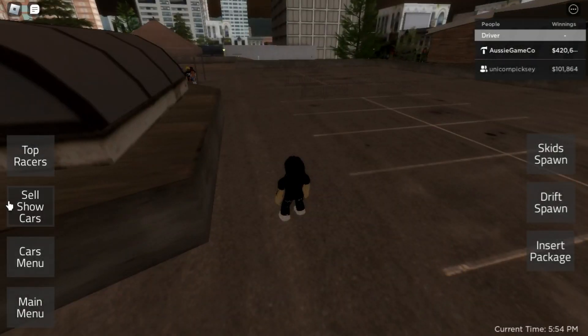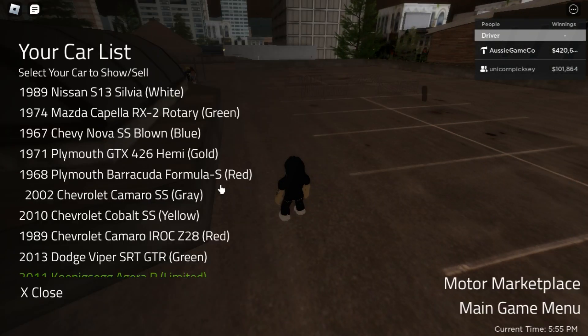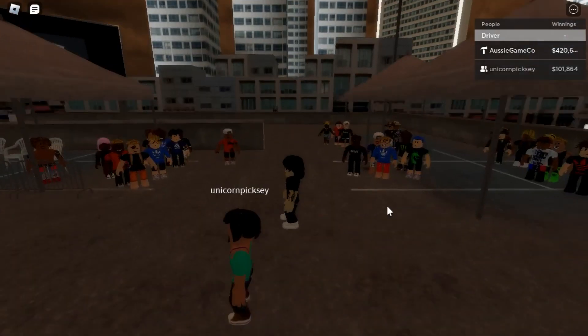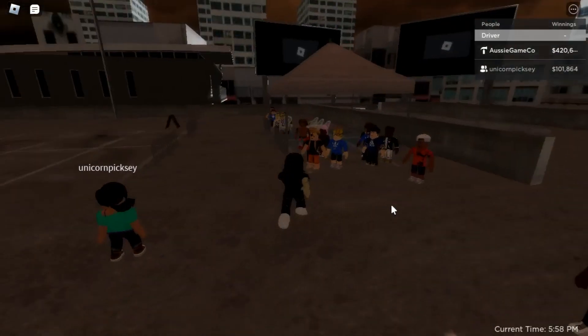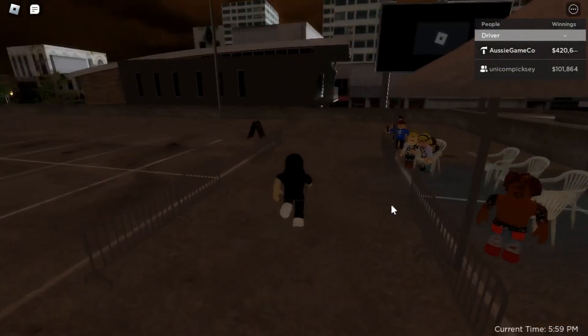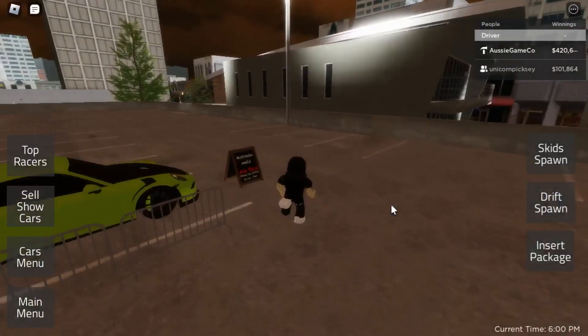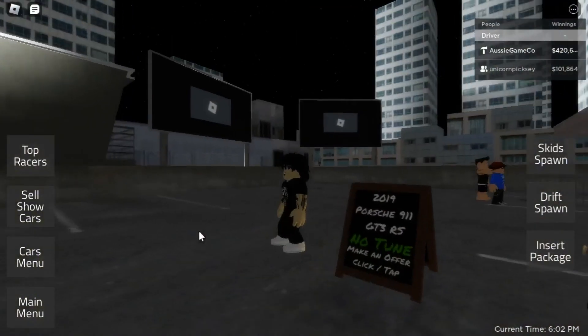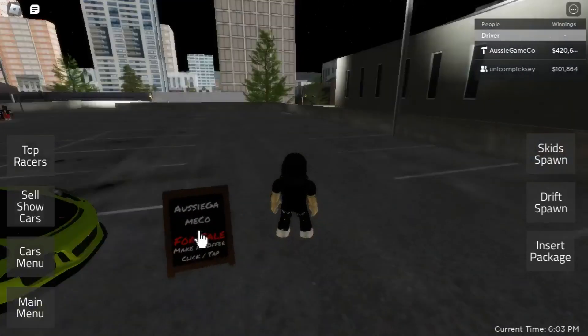Click or tap the Sell, Show Cars button. Choose your car to offer for sale. Your car spawns with a sale board displaying your car details. It notes if the car has a tune or not — tunes are transferred with the car when sold.